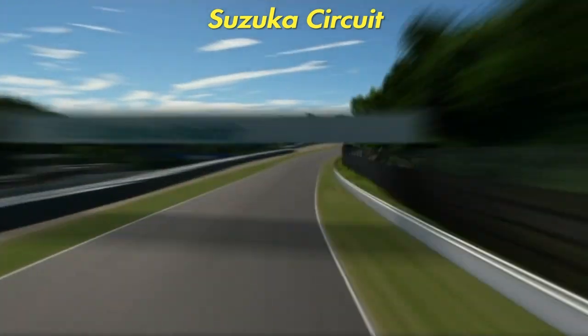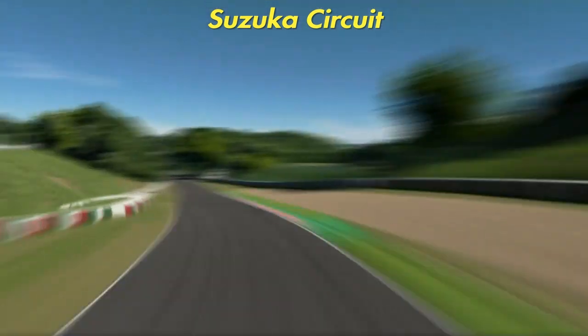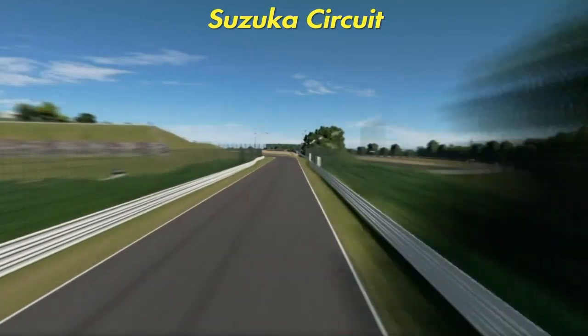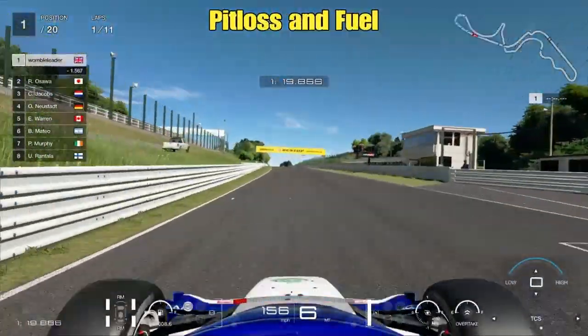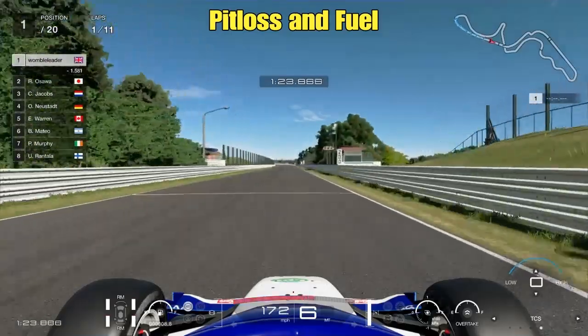Too many famous corners to name. We're now coming towards the end of the flyover towards the fearsome 130R and then through the Casio Chicane — of course, the scene of a couple of Senna-Prost incidents. First off, as will probably be the way going forward in these strategy guides, we're going to cover the pit loss and the fuel.